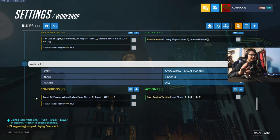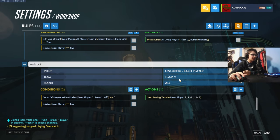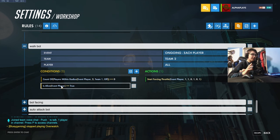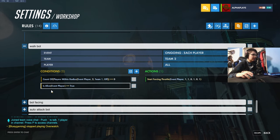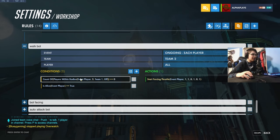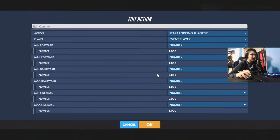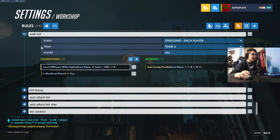Now, walk bot — notice we're now on team two. Every one of those previous rules was team one; now we're on team two. Walk bot: 'ongoing each player team two all. Count of players within radius event player, two, team one, off equals zero. Is alive event player equals true.' Then 'start forcing throttle event player' with values one, one, zero, one, zero, one for minimum, maximum, forward, backward, etc. That's the walk bot — it makes the bot walk toward the player.